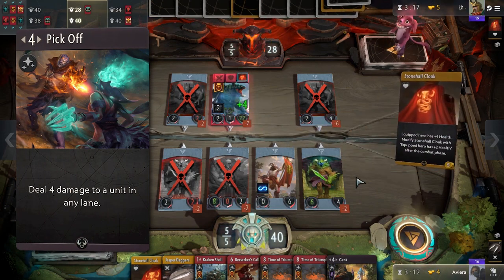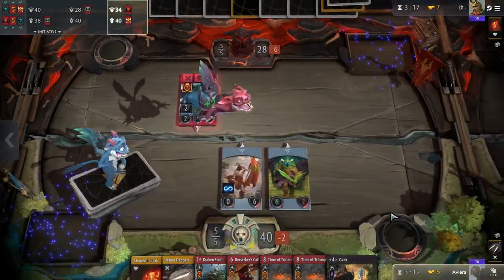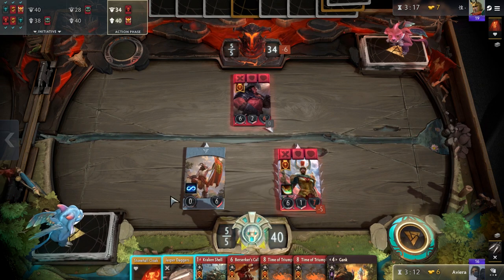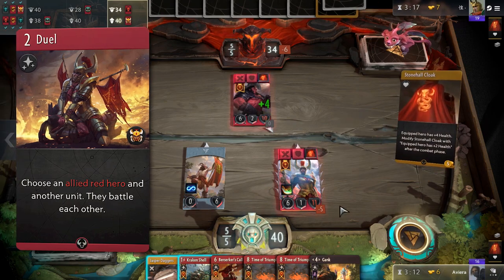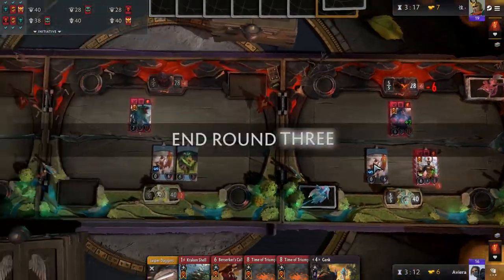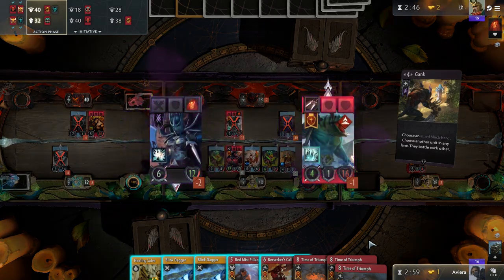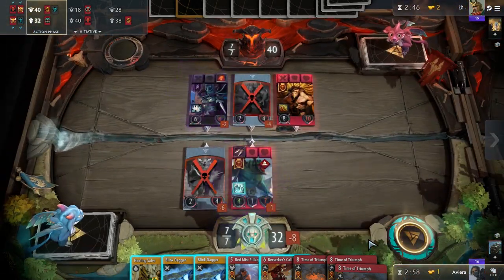Keep in mind that Pickoff and Gank do not always have to be used to get upkeep kills, as Phantom Assassin sometimes might end up in lane 2 or 3. For example, if there's an opposing hero that would have 4 health or lower after the combat phase in lane 1, and you have a Duel to do the remaining 4 damage outright, it might be better to hold it off until you have a Pickoff. You can Pickoff them from lane 2 or 3, wherever your Phantom Assassin is, and this way you won't give your opponent an opportunity to heal their hero. Be aware of similar situations, because multi-lane cards can be overpowered if used correctly.